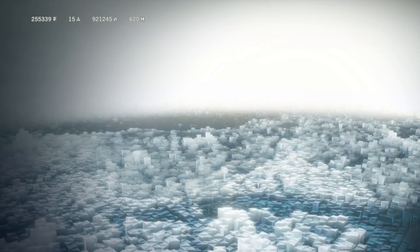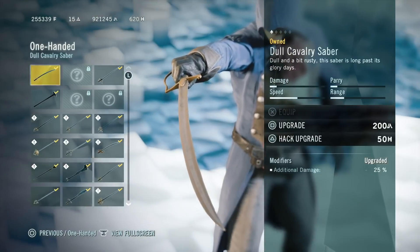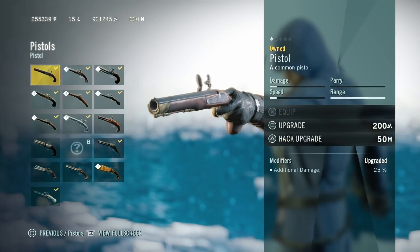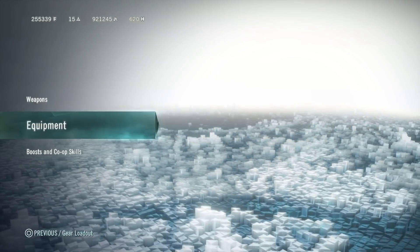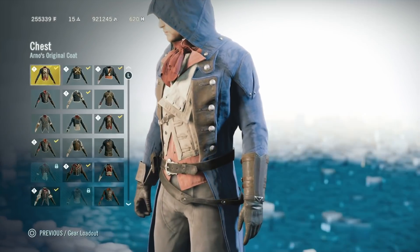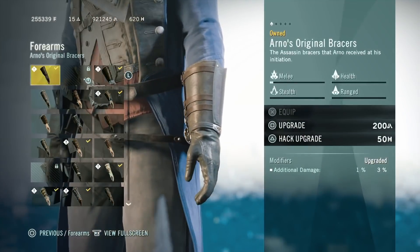As you can see, I'm just gonna go through my gear. Weapons: one-handed sword, dull cavalry saber, no upgrades. Pistol: no upgrades. All the equips — head, original, no upgrades. All of these are just gonna be Arno's original stuff, unupgraded.